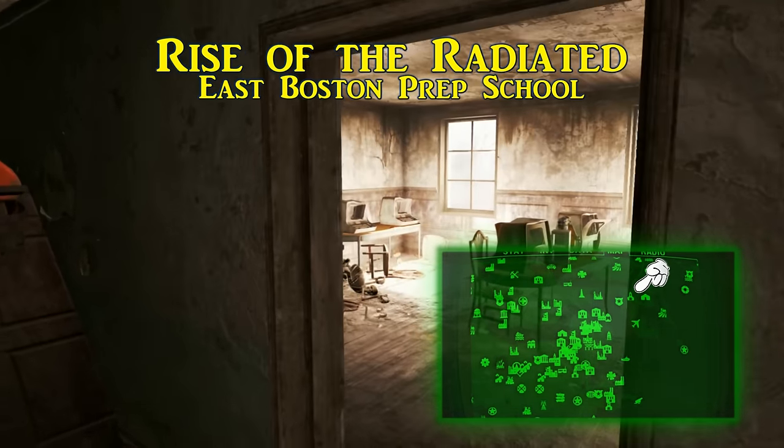Second is Void Those Pesky Gun Laws. This is in the basement of the Rook family house in Salem. When you arrive, a miscellaneous quest should activate with Barney Rook requesting help with some local Mirelurks. After you do, you are invited into the basement, where this issue of Guns and Bullets is sitting on a desk.